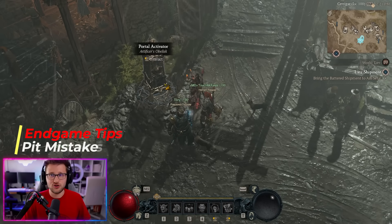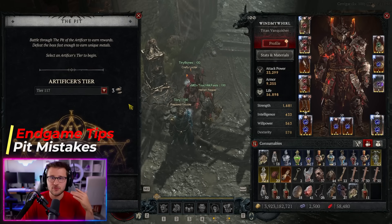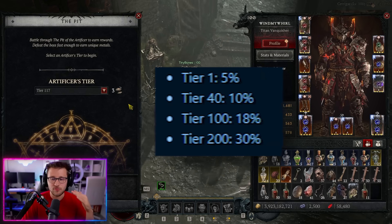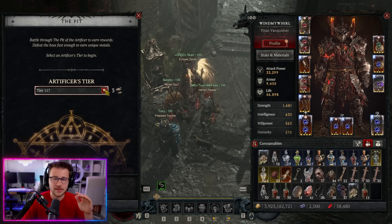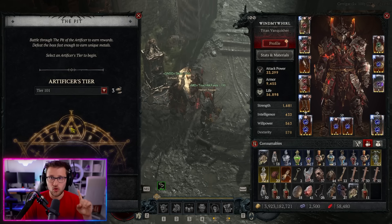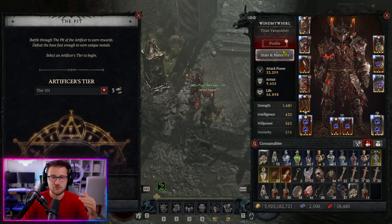The very first thing is choosing your correct pit tier. With the new setup you're currently going to be getting stygian stones at specific rates for different pit levels. If stygian stones are important to you, you should be running tier 100 or above to get an 18% chance of dropping them. But you want to make sure you're running pit tier 101 specifically, because you get the most mats from doing this without the biggest drop-off.